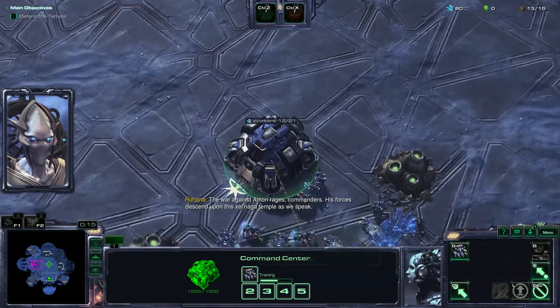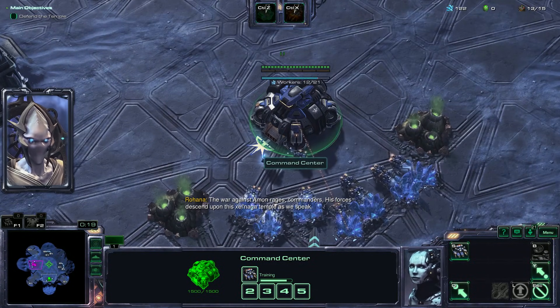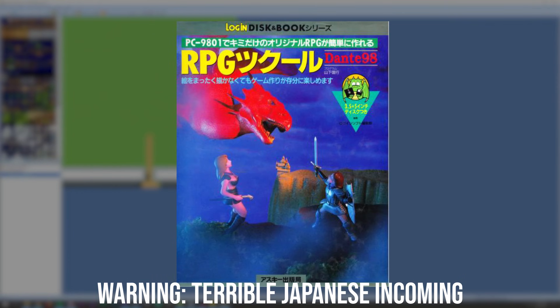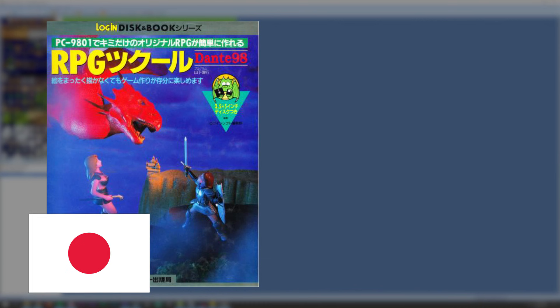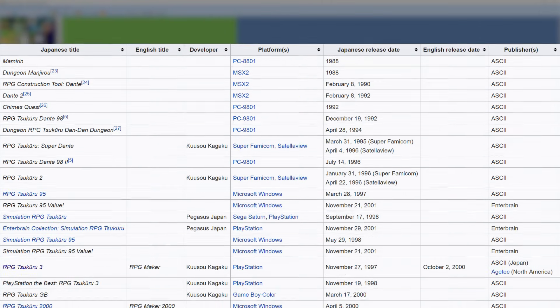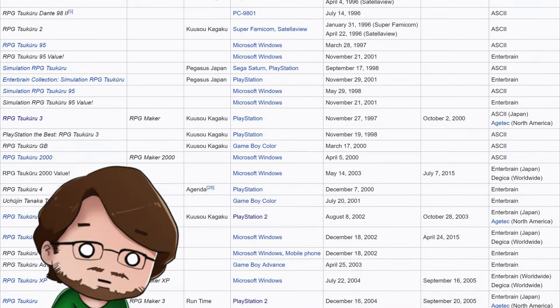But perhaps RTS isn't your genre and you prefer the other R genre — RPG. I'm talking about THE RPG Maker. RPG Maker was actually first released all the way back in 1992, called RPG Maker Sekuru Dante 98 — a Japan-only game. Only eight years later the U.S. would get the RPG Maker series on the PlayStation. Nowadays we're up to RPG Maker MV, which is like the... I don't know, the 100th release if I'm reading this right, which I'm not.